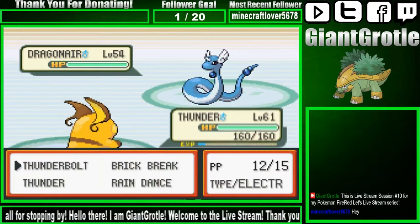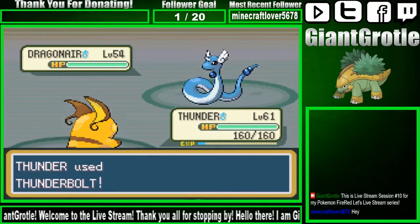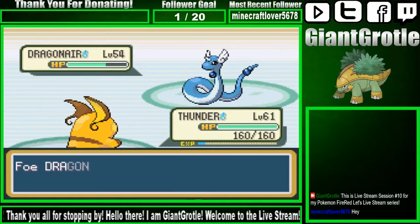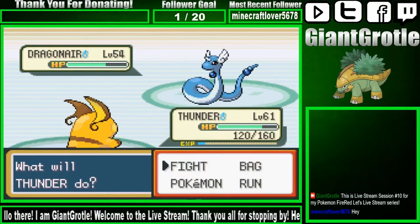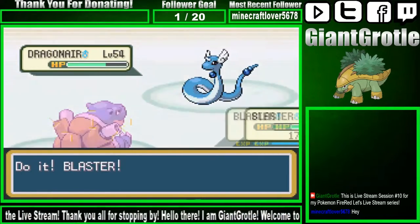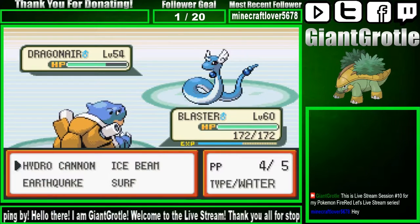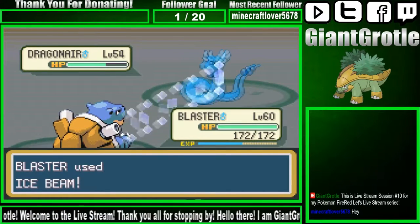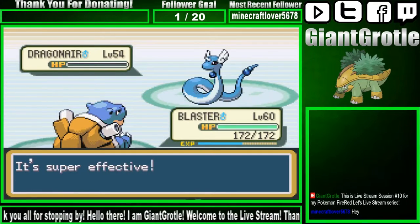Dragonair. Let's use a Thunderbolt and see how much it does, just to see. I'm going to switch out to Blaster because Blaster has Ice Beam, and Ice-type moves are super effective against Dragon-type. It used Safeguard — okay, so I basically got a free switch. Now, Ice Beam: as long as that Safeguard's still up, it can't be frozen. It should take it down with one Ice Beam. There we go. Nice. That's the first Dragonair.